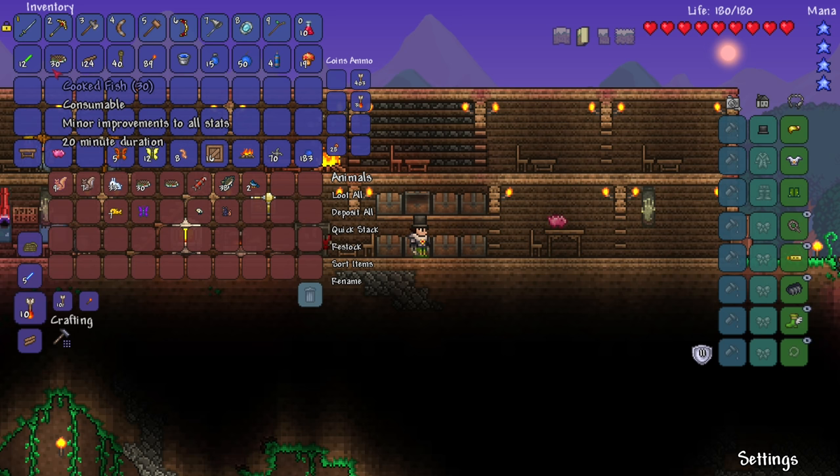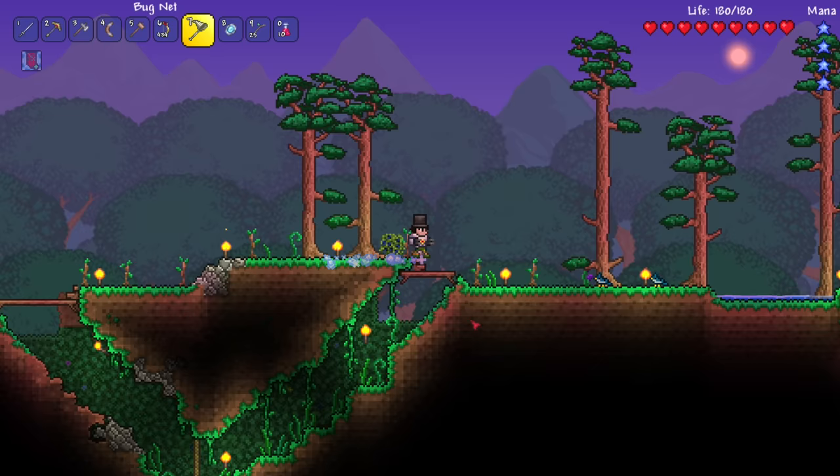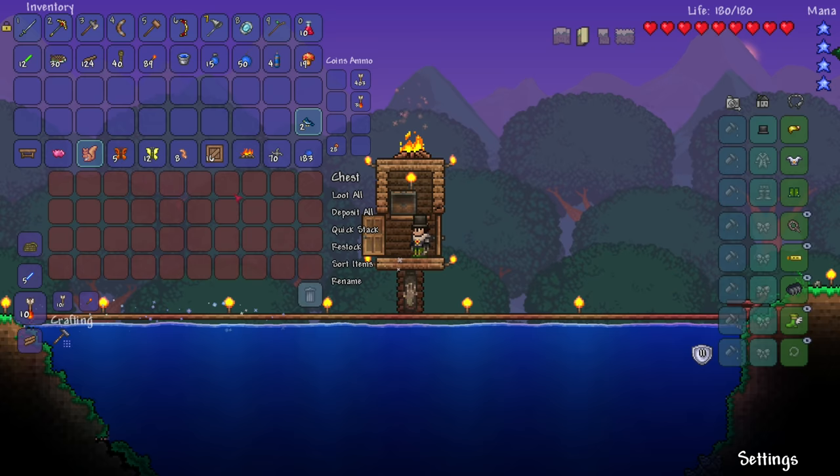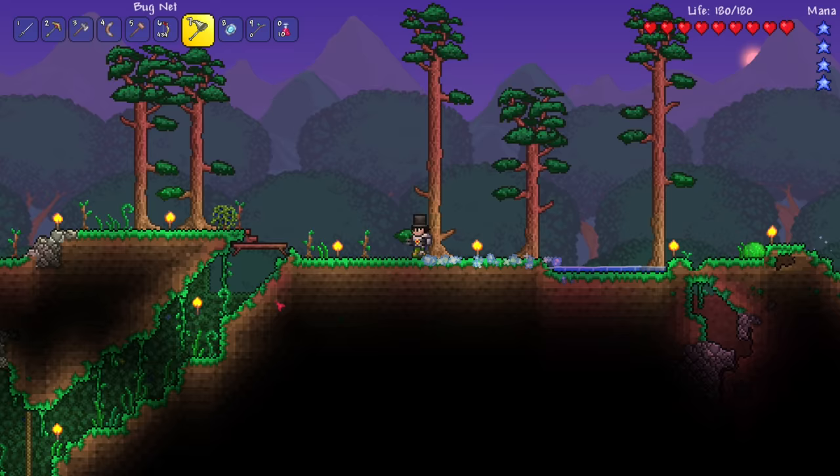I'll keep that in there at all times just because why not. Our inventory is relatively empty right now. I left the bait in my inventory — I need to keep that in the chest over there. I caught those blue jays because I have the running shoes, awesome! Put the bait over here so I never run out of bait. I never keep it in my inventory; if I want to go fishing it's already there, very convenient.